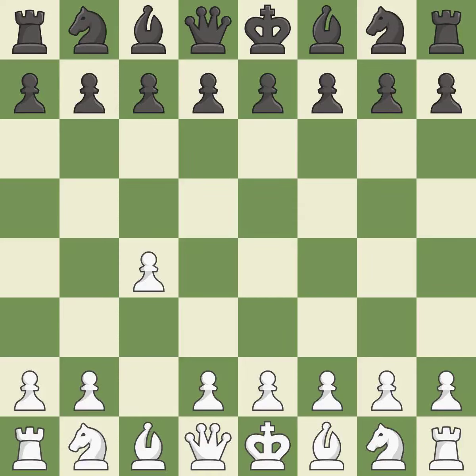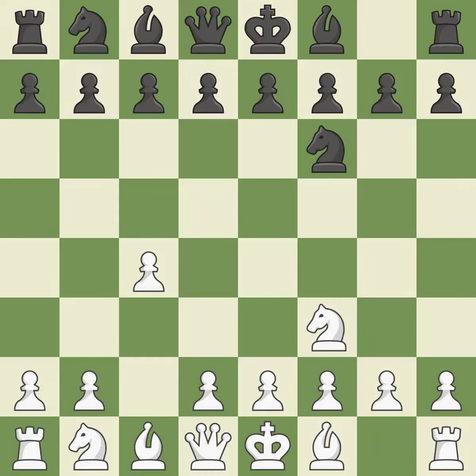In the English opening, White plays c4 to take control of the d5 square without sacrificing a central piece. This is a more patient opening. NF6 develops the knight toward the center and controls the e4 square. The knight develops and the d4 and e5 squares are under the control of NF3. The light-squared bishop is getting ready to be fianchettoed on b7, where it will sit on the long diagonal, and the bishop will be better off as a result.